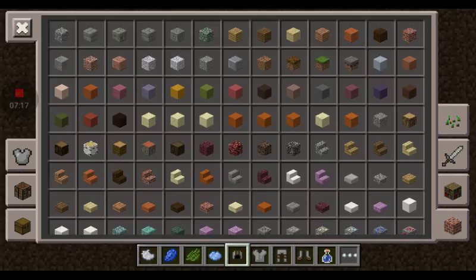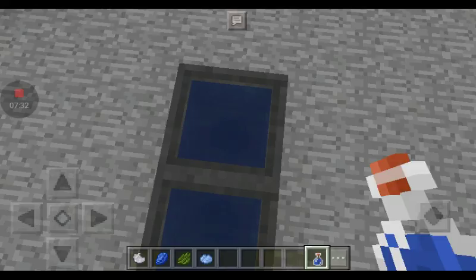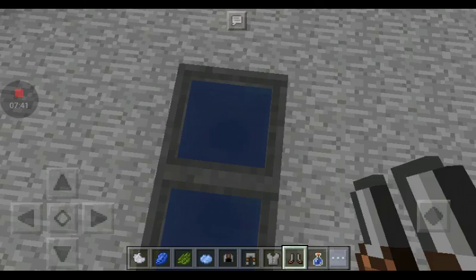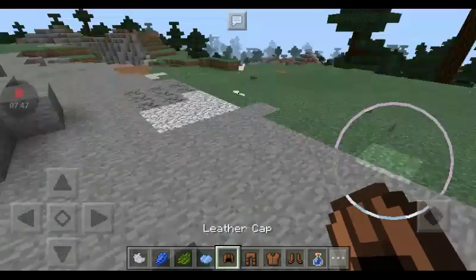After that put it on. Now here's the cool part — let's say you don't like that color and you want to change it. Take it off, put it back in there, and the color comes off. Bam — back to normal leather.